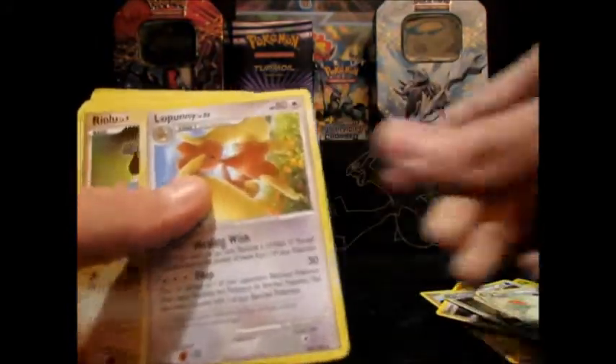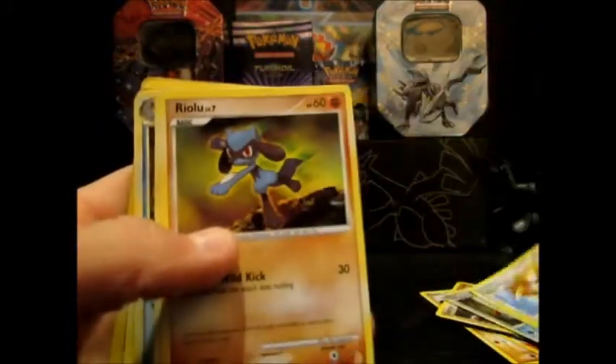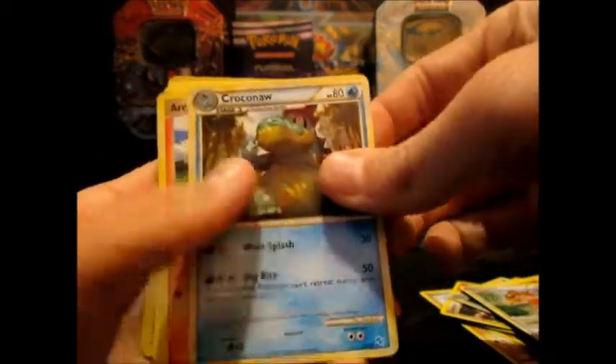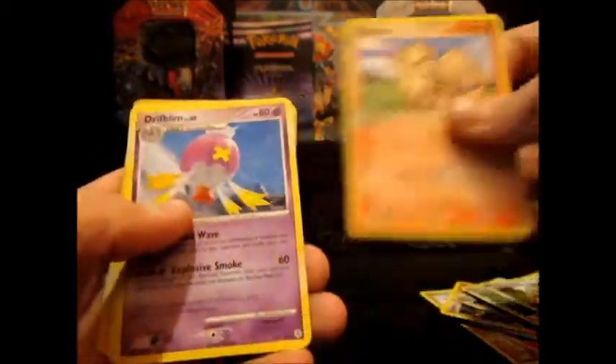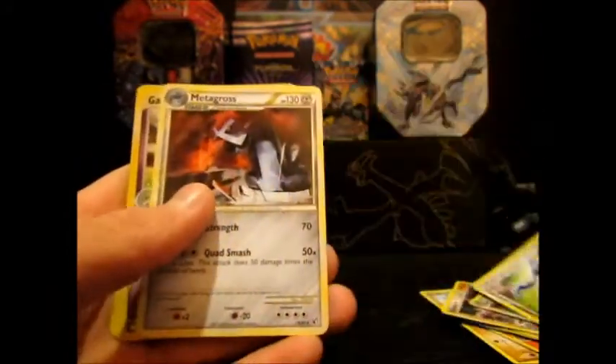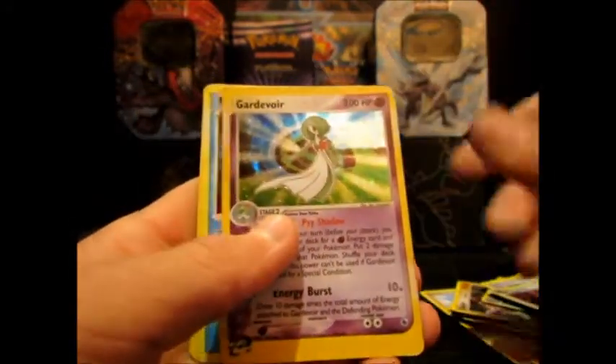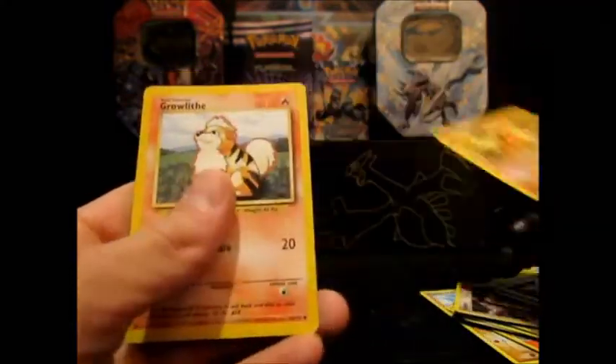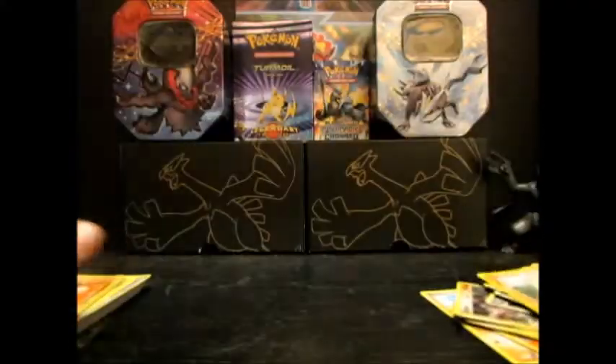Togekiss, Lopunny — oh sorry, I've been holding these wrong. Promo Riolu, Dodrio, Promo Croconaw, Arcanine, Drifblim, Toxicroak, Metagross, Gallade, Palkia, Blaine's Growlithe, and another Growlithe.